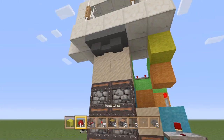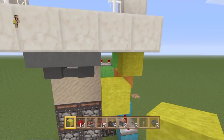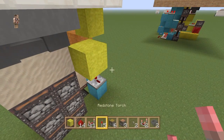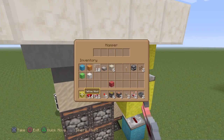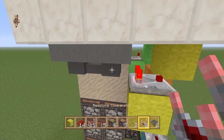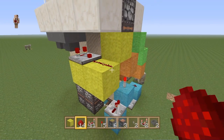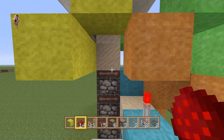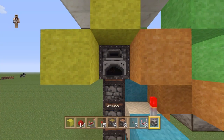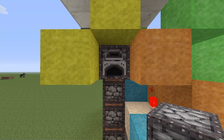Come up here and place a comparator coming out of this hopper. Before I forget, chuck one item into the hopper — it doesn't matter what item, just as long as there's one item cycling through to give us a pulse. In front of this comparator, place a block with a piece of dust on it. Off on the sand right here, place a furnace, come inside it, and place a block inside the furnace so we can get a reading out of it.